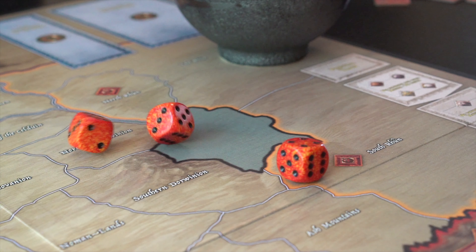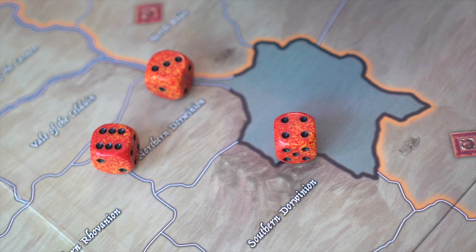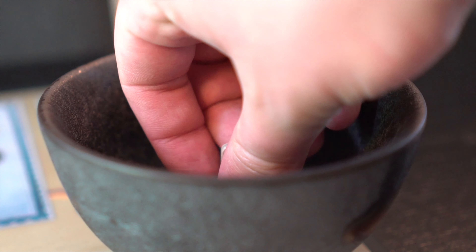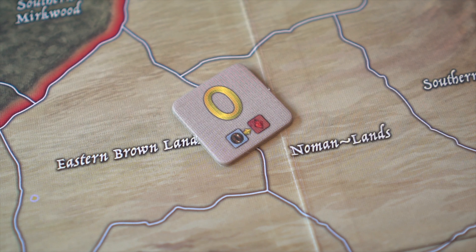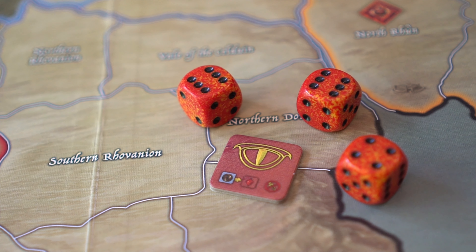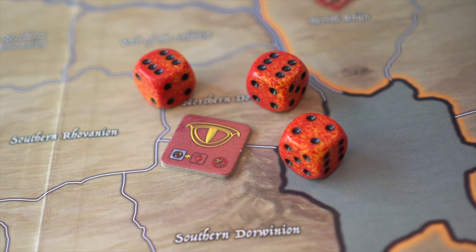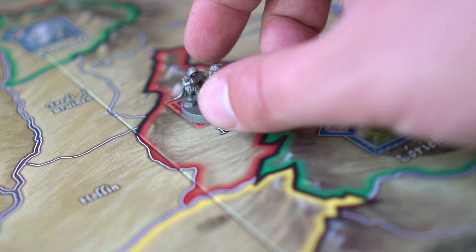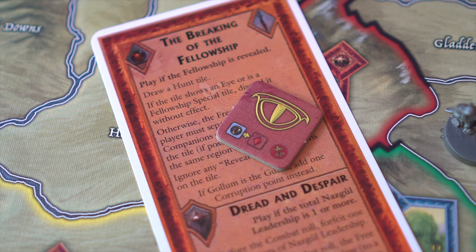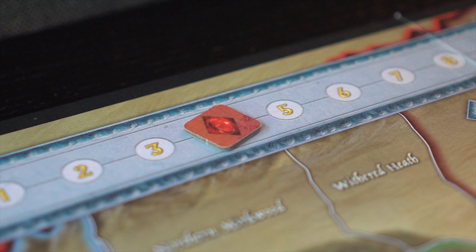In order to determine the hunt damage, we look at the successes. If the shadow player rolls at least 1 success on the hunt roll or re-roll, the hunt is a success and the shadow player draws 1 tile from the hunt pool. If the tile is numbered, its value represents the damage inflicted. If the tile shows an eye, the hunt damage is equal to the number of successes rolled. If a tile with this icon is drawn due to the fellowship entering or leaving a shadow stronghold or due to an event card, the eye is considered to have a value of 0. If the tile has a reveal icon, the fellowship is revealed after resolving other effects.